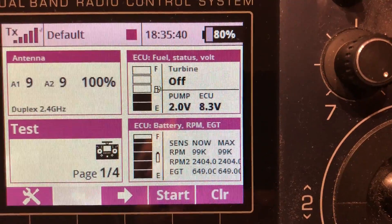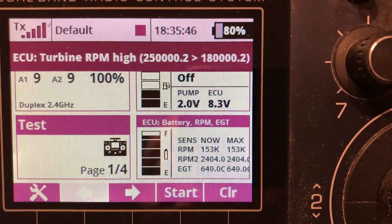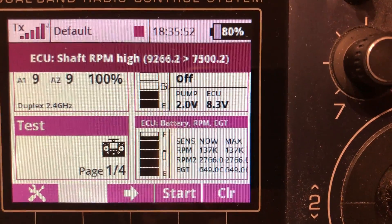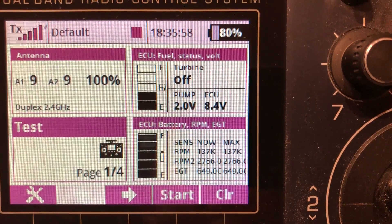You will also get, for instance, if you have too high RPMs: RPMs high — RPMs too high on normal RPMs or on shaft RPMs, shaft RPMs high. And you will get a warning if your batteries are too high. And just try to reset it here.